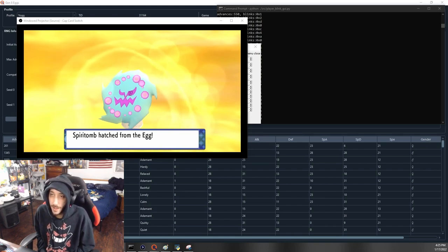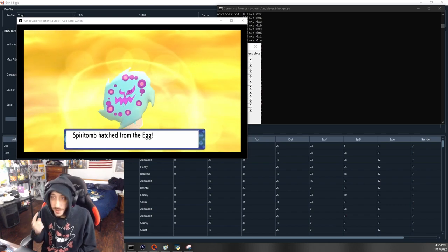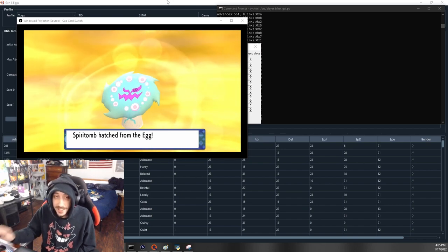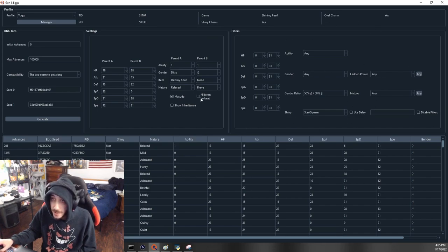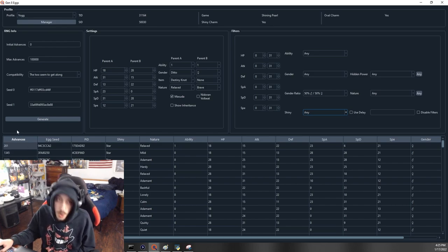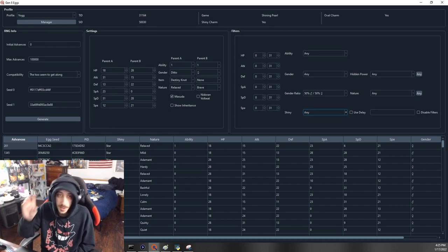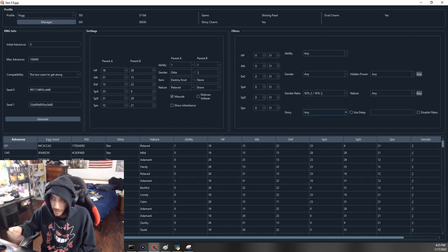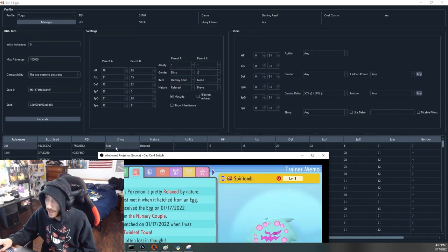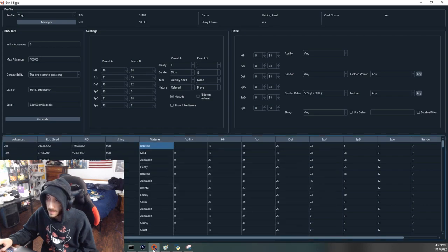Shiny Spiritomb has entered the channel — I managed to one-shot it on the first try. If you don't hit a shiny, level it to 100, input its stats, get its exact IVs, place them in PokeFinder without the shiny filter, and generate — it'll tell you if you hit 202 or 200, helping you calibrate. You can also confirm by checking the nature — relaxed — right here.